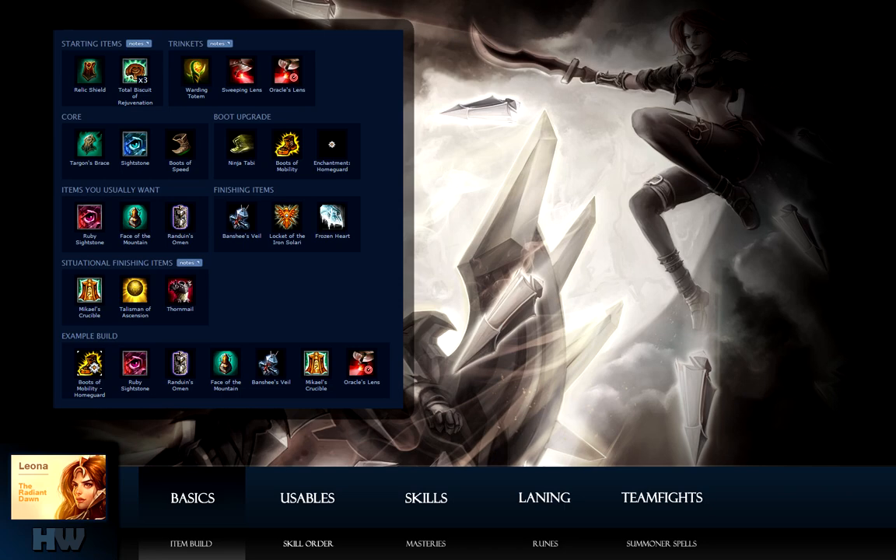Thornmail is great versus heavy AD teams. Example enemy team comp: top Renekton, Talon mid, Zin jungle, and AD bot. The example build shown is just one of many — remember it's important to build to your game and not follow a strict item build.